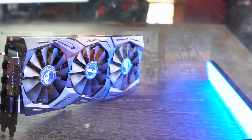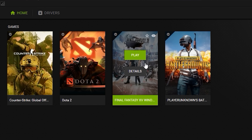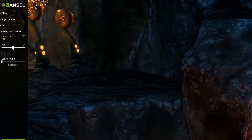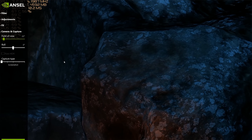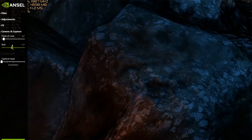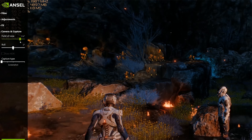Now it's time to move into the NVIDIA software and what's changed with the GeForce Experience. You still have the Ansel implementation — if the game supports that feature, you can capture some really creative shots. For instance, in Mass Effect Andromeda, you can stop the game and then get a full 360-degree sketch drawing if you wish, and use that as artwork.